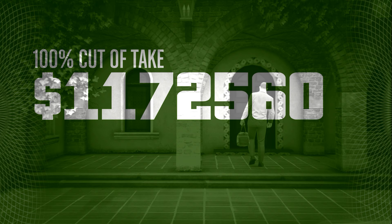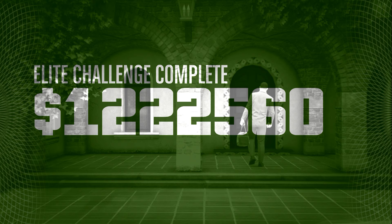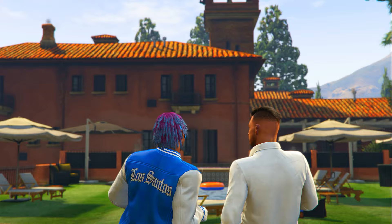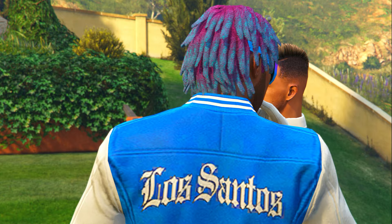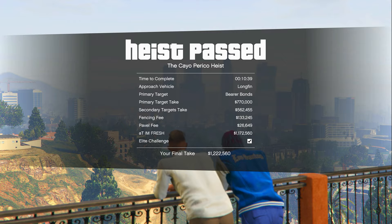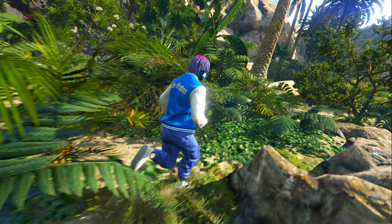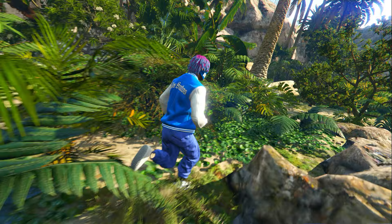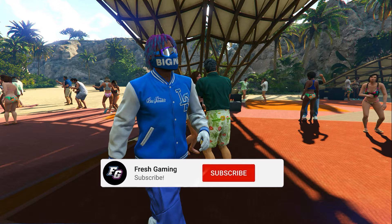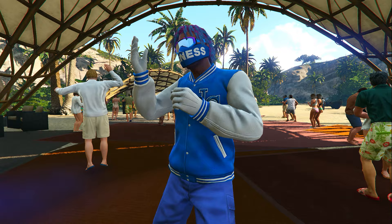As long as you followed this Cayo Perico heist guide exactly, you should have completed the heist under 15 minutes, which gets you the elite challenge — as long as you didn't fail any hacks and had a completely full loot bag. I got the elite challenge and was paid 1.22 million dollars after completing it. My primary target was the bearer bond, so keep in mind a pink diamond or ruby necklace would have paid way more. Now you know how to complete the Cayo Perico heist as a solo player while getting the gold bars and the elite challenge in GTA 5 Online. If this video helped you, drop a like, and if you aren't subscribed, hit that subscribe button so you don't miss future GTA videos. I'll see you in my next video — peace.